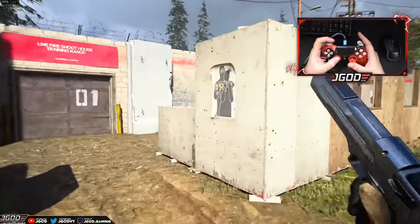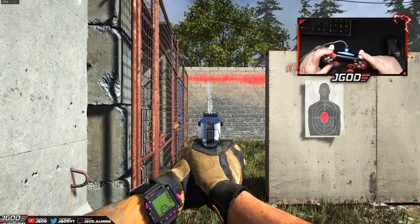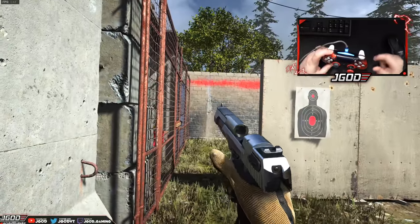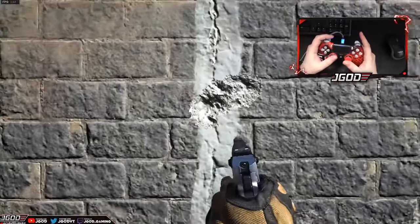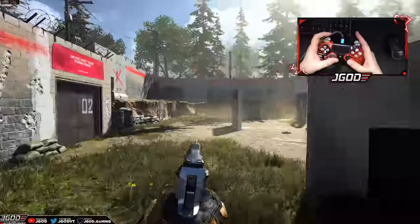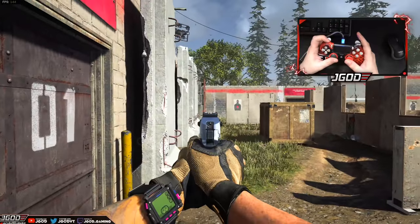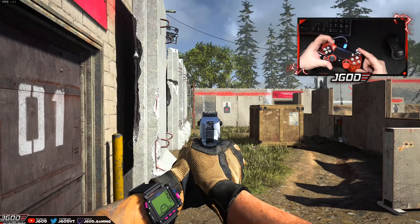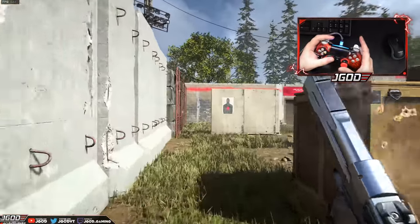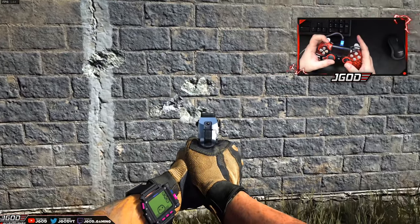What I mean by that is I'm going to shoot this wall and just spam the trigger as fast as I can — look at where the bullet spread is. All of them are damn near in the same spot. So you'd think this weapon has an insane recoil, but even if I go further back and aim a little bit lower — without any adjusting, look at how close they are.